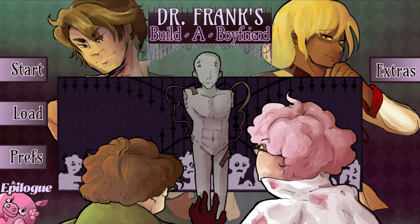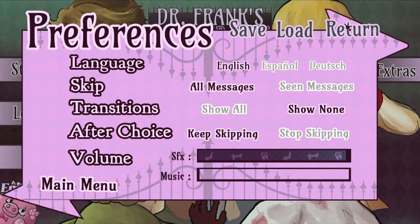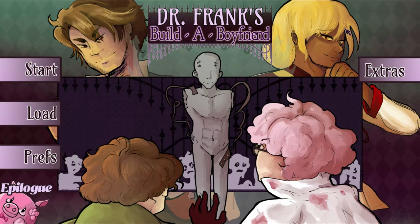Radalaika is back with Dr. Frank's Build-A-Boyfriend, a point-and-click visual novel that's five bucks on the PlayStation Store, no autopop, and four total stacks. As with all of these visual novels, head into the options and turn on Skip All Messages, show none of the transitions, and keep skipping after choice.